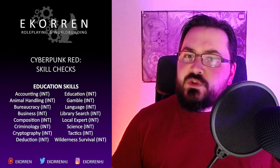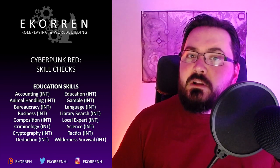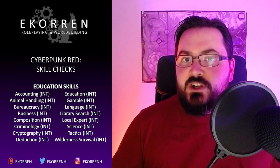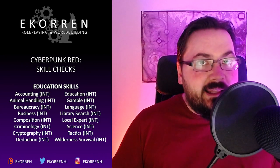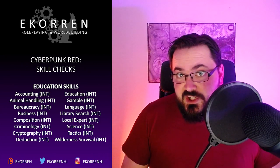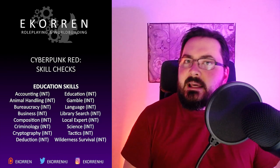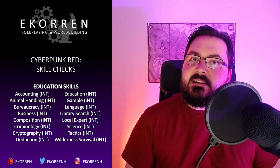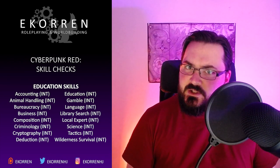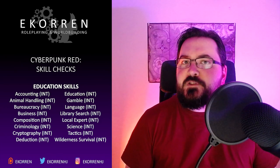Education skills consist of accounting, animal handling, bureaucracy, business, composition, criminology, cryptography, deduction, education, gamble, language, library search, local expert, science, tactics, and wilderness survival. Regarding language in particular, you need to choose a specific language associated with that skill. For local expert you need to choose a specific location whenever you increase the skill, and for science you need to choose a specific scientific topic such as geology, physics, or chemistry.